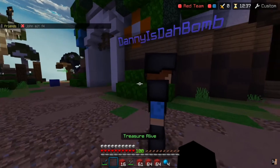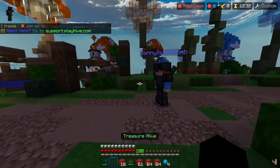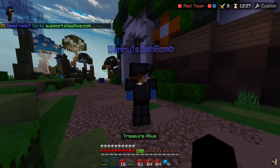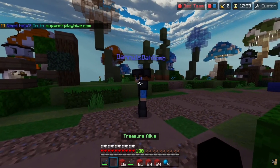Strafing one direction is a very good idea because it makes your aim very easy, as opposed to strafing two opposite directions which makes it a lot harder to aim. Strafing one way is what Jaybro does — he'll strafe one way until he's punched and then start strafing the other way, going back and forth.